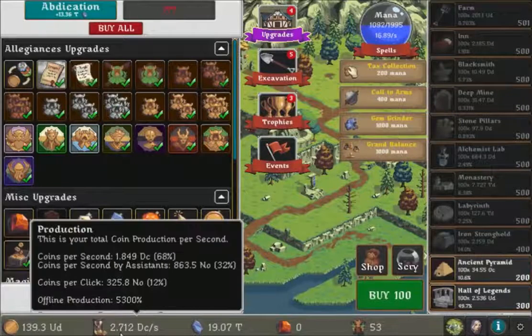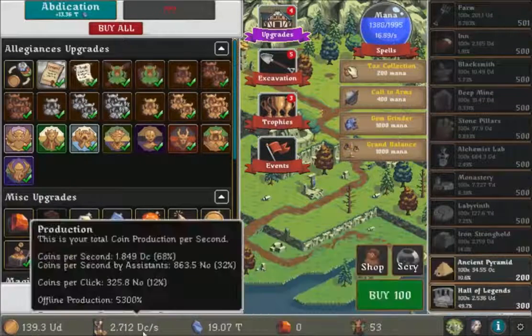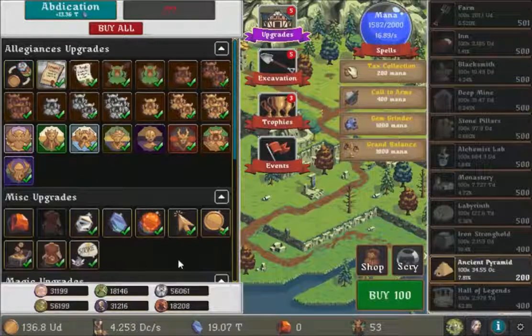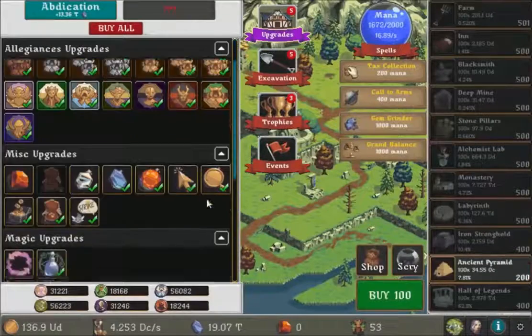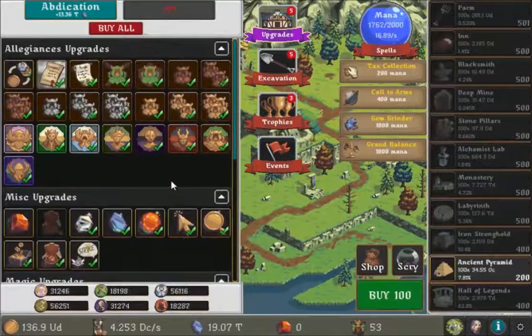I didn't think we'd be making this much so fast. Our income is like a hundred times more just because I entered and clicked some upgrades. Even if I had played for days it wouldn't be this much. I'll get some more Hall of Legends — that hundred times is now two hundred times just because I entered the game and clicked. It matters how often you log in.